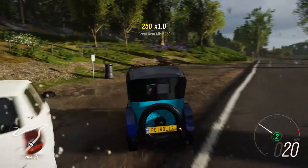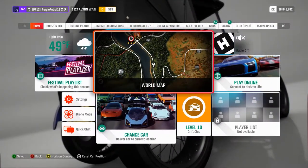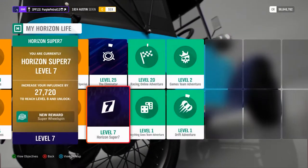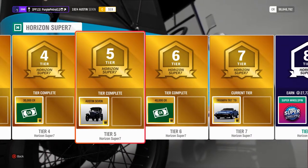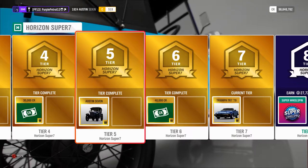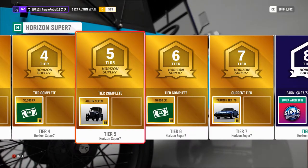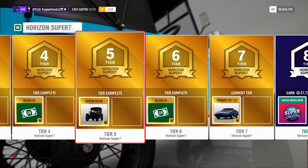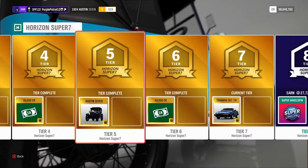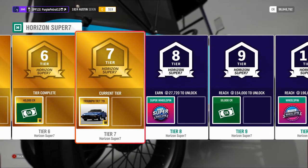Very cool little car. That probably is going to do it for a first look at the Austin 7. I will be back later today at the usual upload time to take a look at the Triumph TR7, which is the tier 7 prize for Horizon Super 7. If you do want either of these cars, you just have to play a lot of challenges. I think I probably played nearly 100 challenge cards to get the Triumph — that gives you an idea of what it takes. I think I played through the Super 7 about 10 times, but I also did some challenges by search to try and do some more interesting ones.